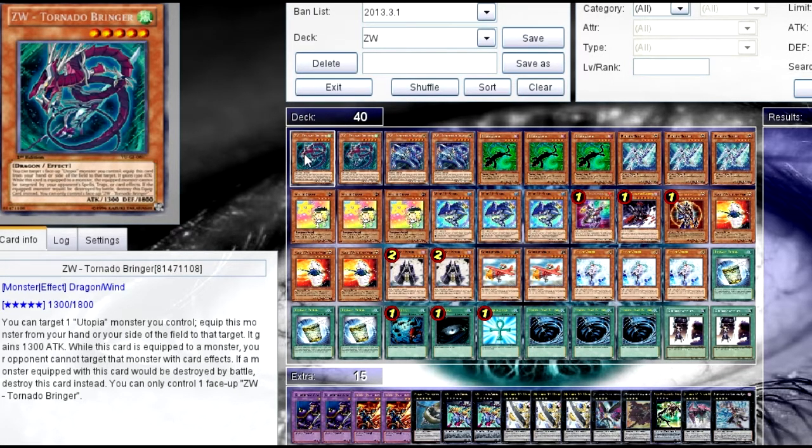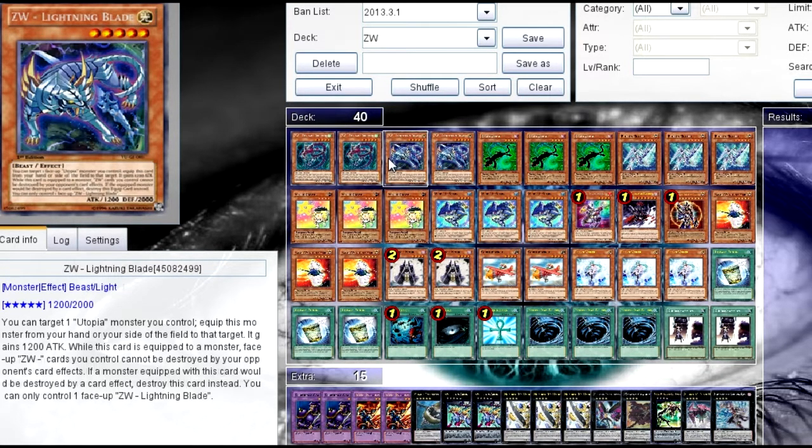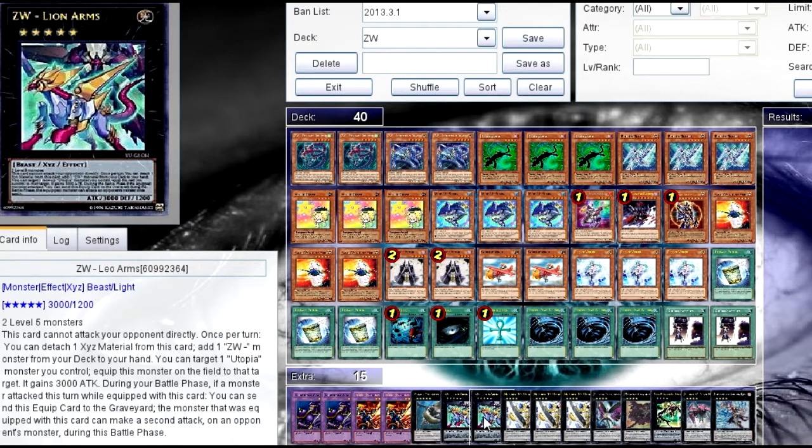The only two ZWs you need are ZW Tornado Bringer and Lightning Blade, and I played two of each. You only need that many because you search them out with Lion Arms so easily.